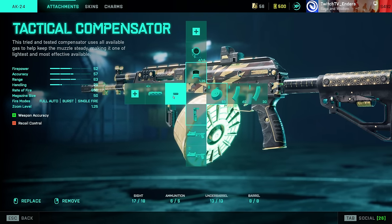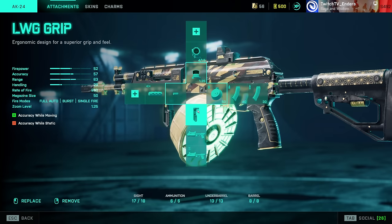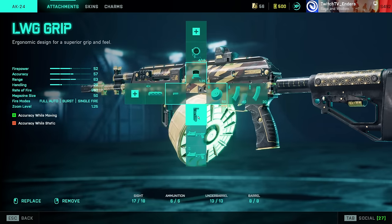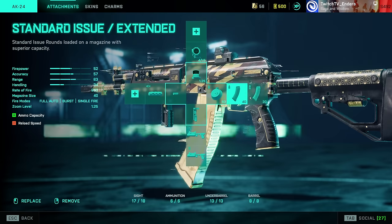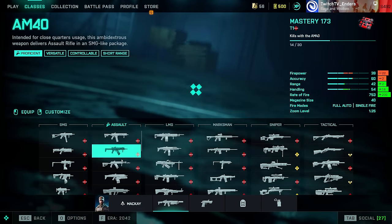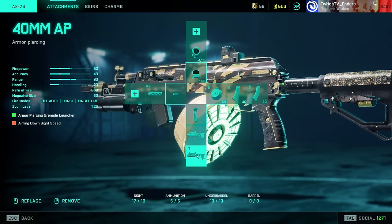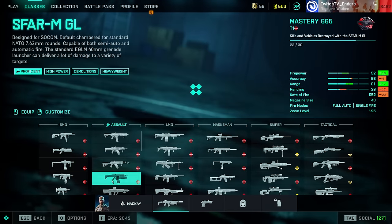For the AK-24, use Tactical Compensator and LWG Grip to give you the most accurate possible weapon, then Standard Issue, Standard Issue Drum, and High Power Extended. Fill out your grenade launchers. Fun fact: the AK-24 has the fastest under-barrel grenade launcher reload time in the game.